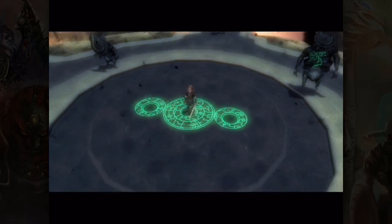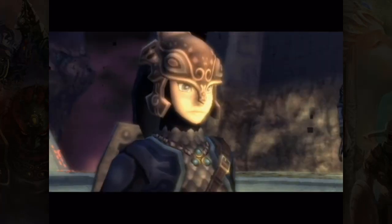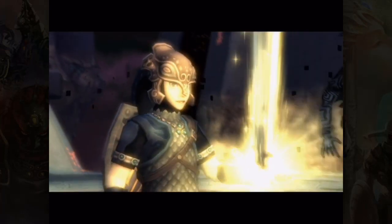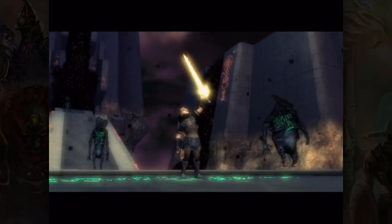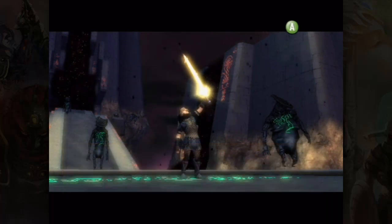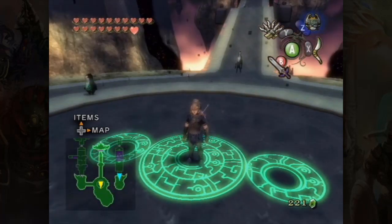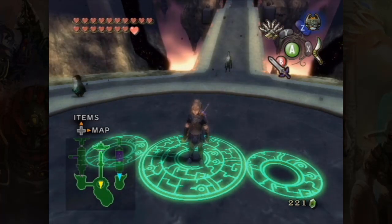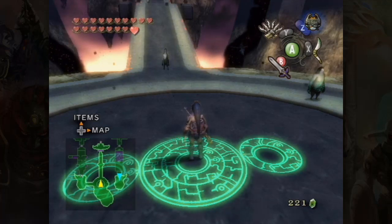With all of that, we finally get some butter on our sword — the light-filled Master Sword, though we all call it the Butter Sword because it looks like butter. That marks the end of the first half of the dungeon and the end of the episode. Thank you guys for watching — if you enjoyed click the like button, if you didn't, fine, click the dislike button. Follow me on the links in the description and I'll see you guys next time, bye.